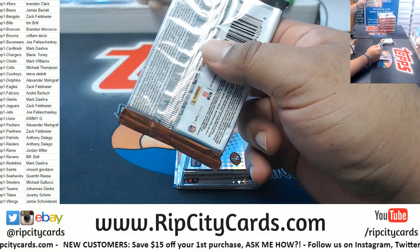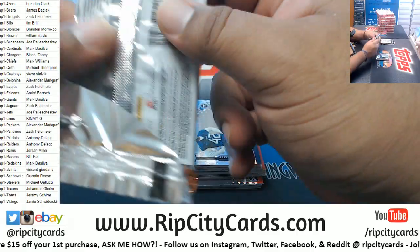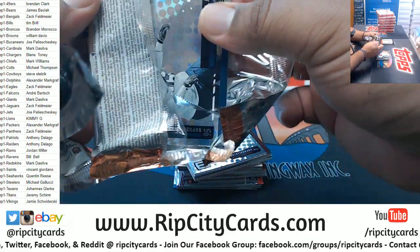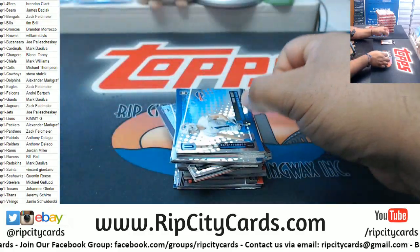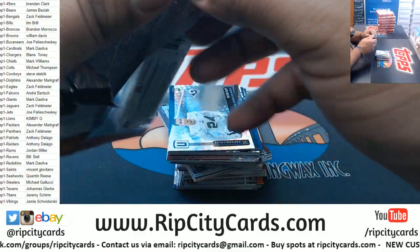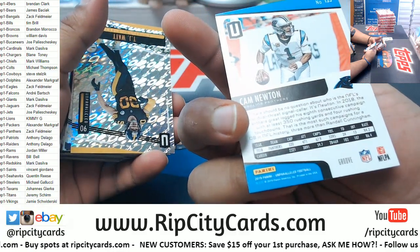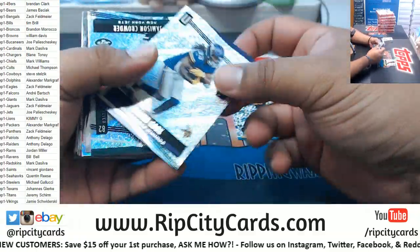What is it — two autos and a relic per box of this stuff? Yep, two autos, one relic. The main thing as far as the store is concerned — we always put the list on the screen. So if you see a list on the screen, 100% it's a store break. With eBay we don't do that. Alright, store break here — got these funky variations.